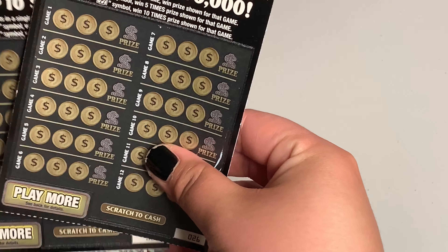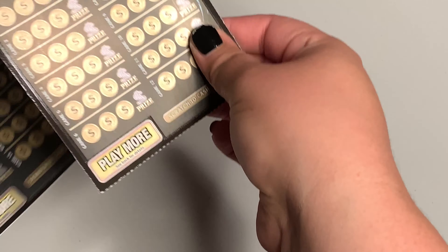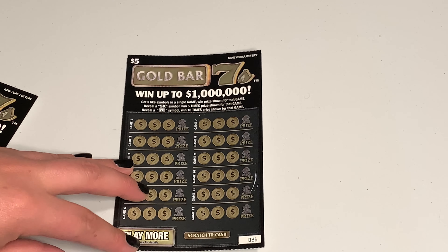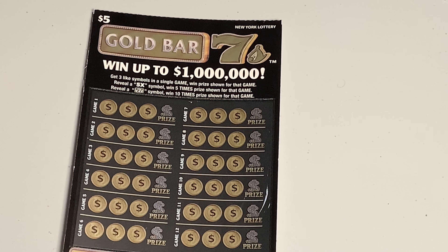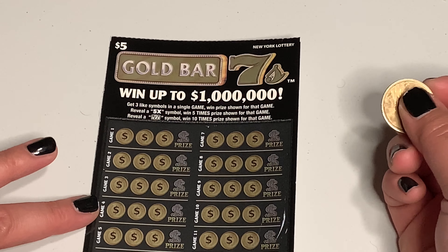So we will start with gold bars. I don't remember where I got these — either Stewart's or Snoko's. For this one, you have to get three like symbols in a single game to win the prize shown for that game. Reveal a 5x multiplier five times, reveal a 7, or win 10 times the prize for that game. Each game is here — y'all have seen these before, I'm sure.